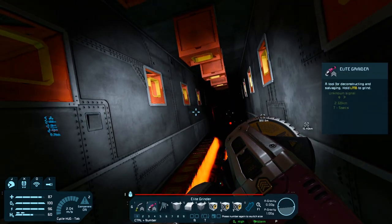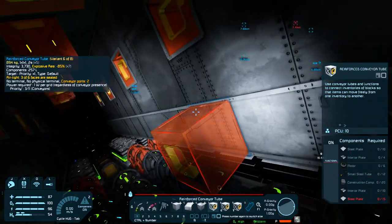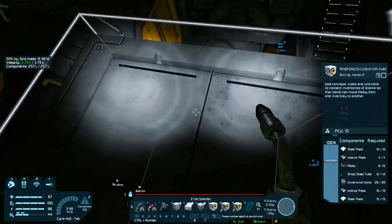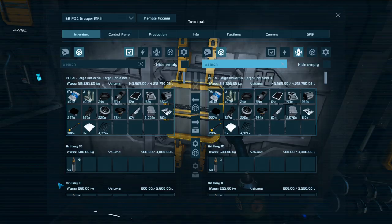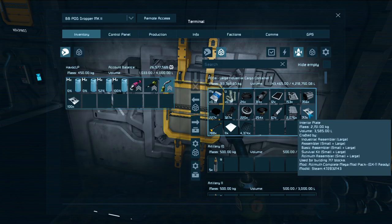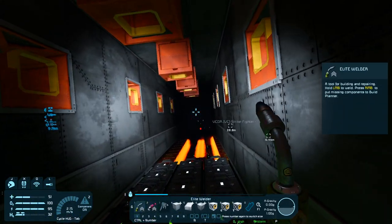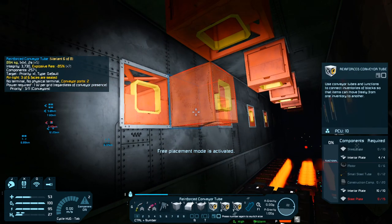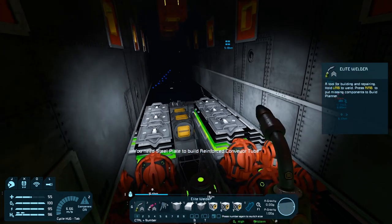I want to get these all piped in, so let's go over to 7. I need some materials first since inventory is full. Drop off everything — just grab 100 of those. It's steel plates, not interior plates? Dork.